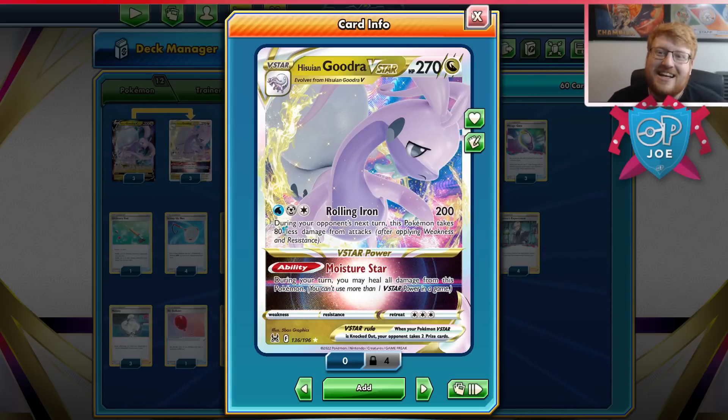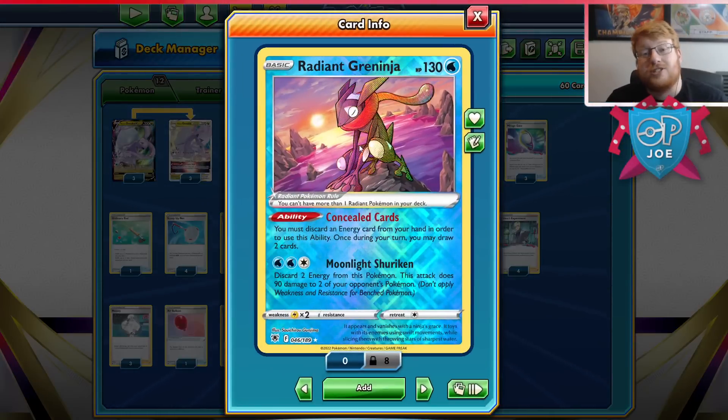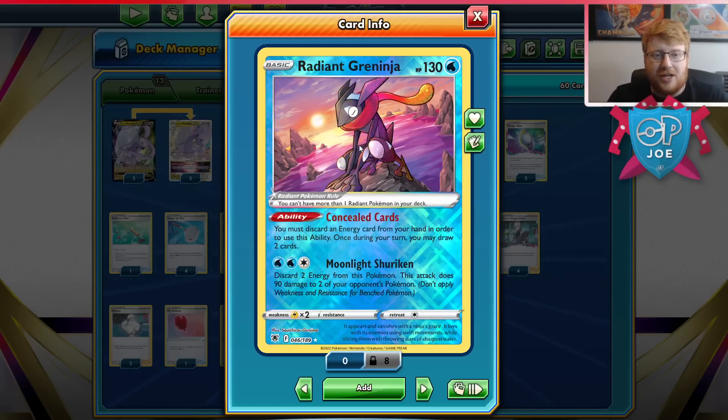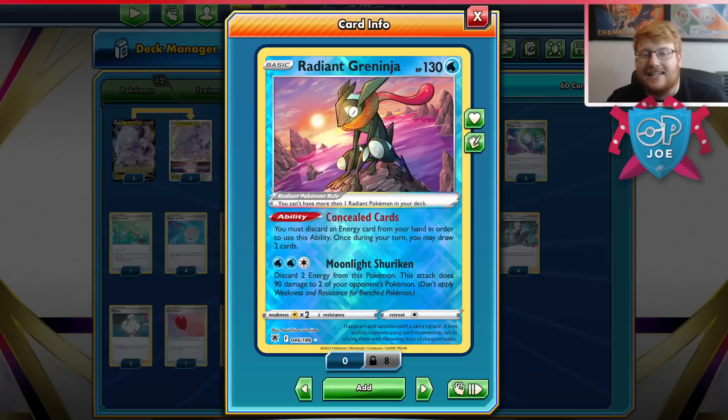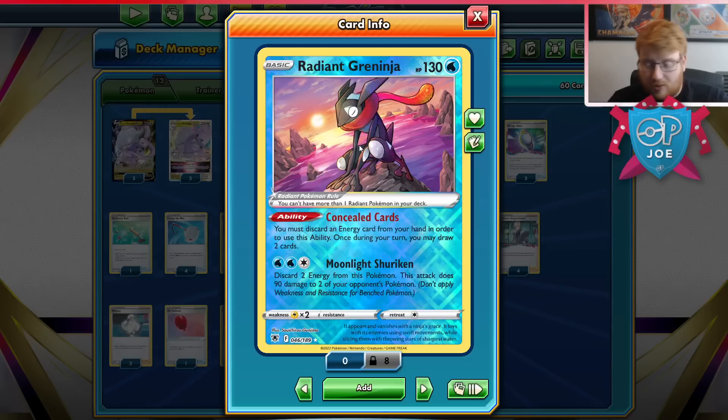You've got to roll that iron as much as possible, and also have Greninja as the backup. A flat 200 is a really, really good number. It means that with a Moonlight Shuriken, you can finish off a V-Star and also set up the next one as well. So your prize map is identified really easily with Greninja and Goodra together. The beauty of the Mirage Gate is you can accelerate to a Greninja all in one turn and get a Shuriken out of nowhere. Greninja is very, very strong as a partner here.